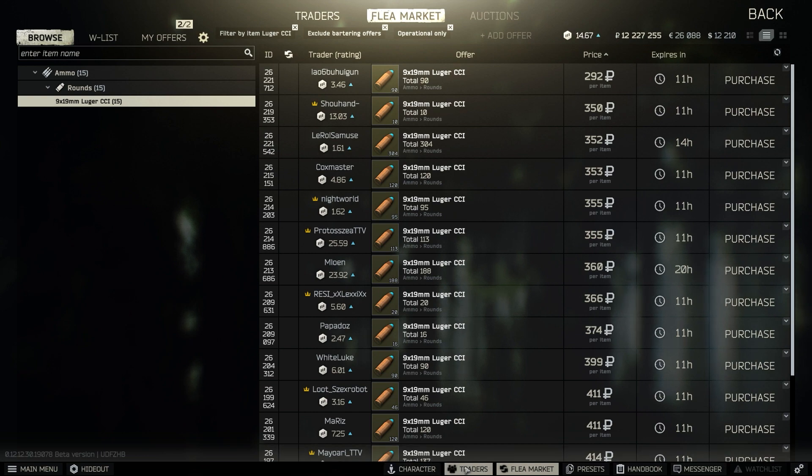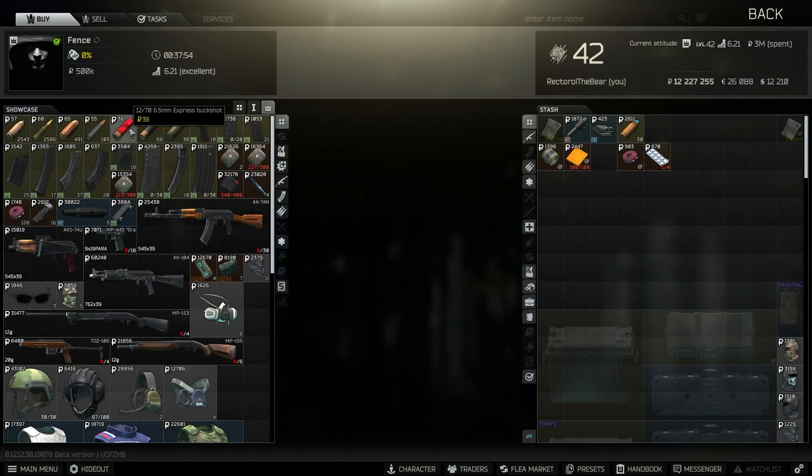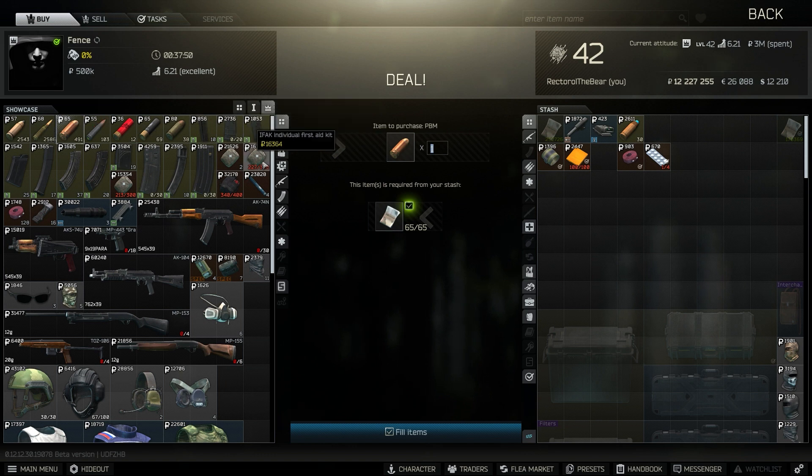Ammo is your biggest cost in Tarkov. Fence 6 isn't always reliable in what you can get, but you can come in and check it out right now. There's not really great ammo in here, not gonna lie. The only thing that was really good was Luger CCI. Maybe 45 ACP laser match — it's kind of cheaper this way.